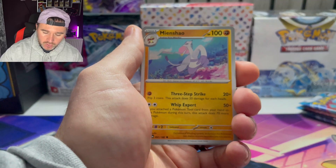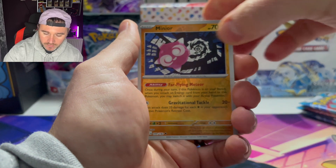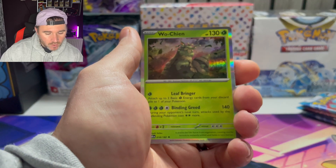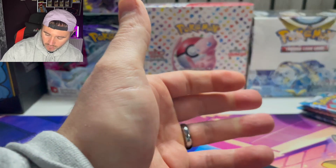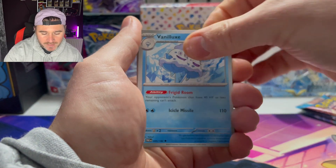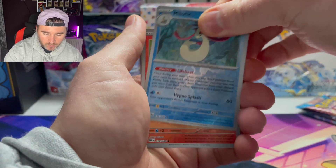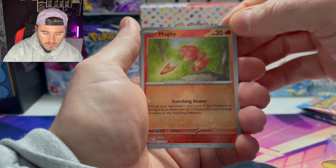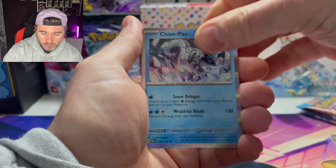We've got four packs after this one — come on, we need to pull something because we've not pulled anything so far, just hollows and reverses. Come on Raichu, can we get a full art Raichu? Wild Chandelier, you are absolutely taking the draft. Come on, I invite — don't let me down, because you're letting the team down, you're letting me down, you're letting the viewers down. We're not pulling anything — Magmar, Shampoo hollow.